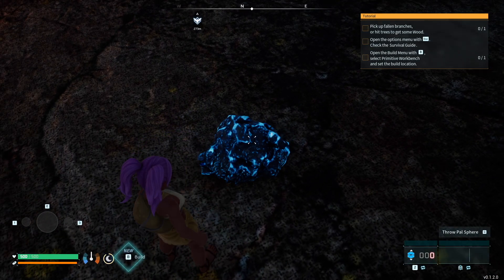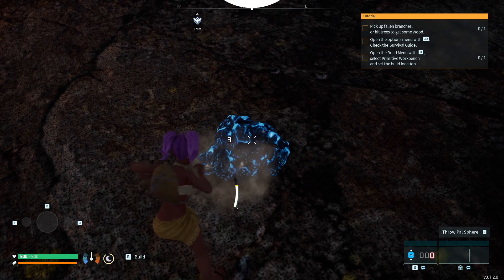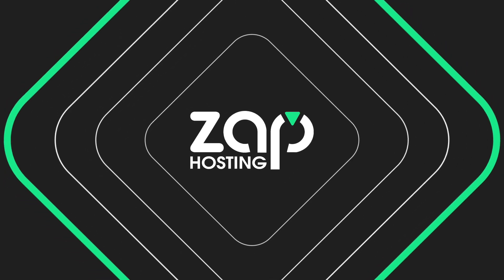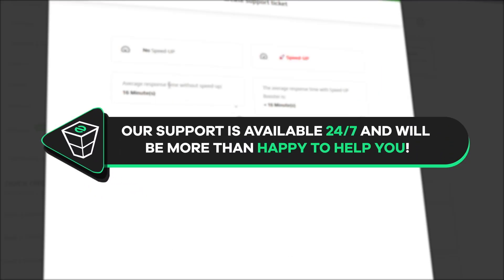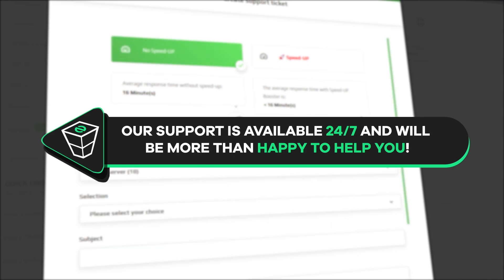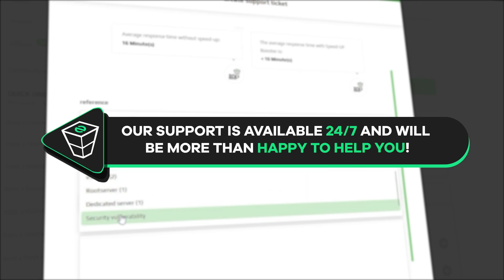And here you go — you have now successfully connected to your own Palworld server. Enjoy! If you have any questions, you can contact our support by creating a ticket on our website or via live chat and we will be more than happy to help you out. Have a lovely rest of the week and enjoy playing on your Zap server.